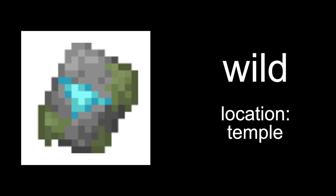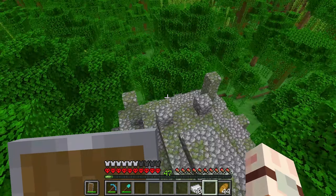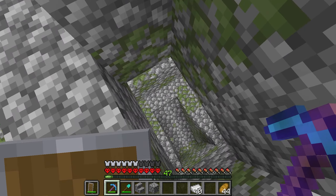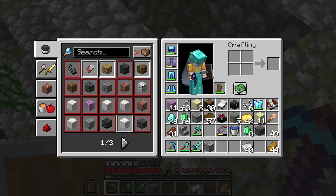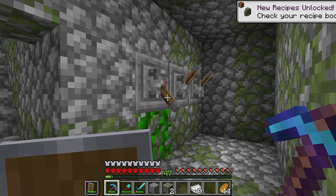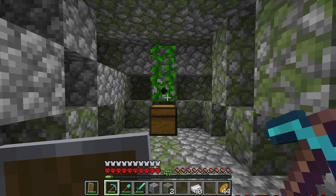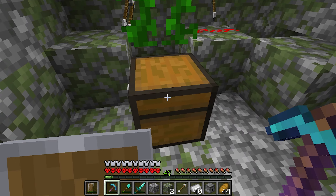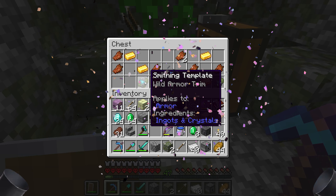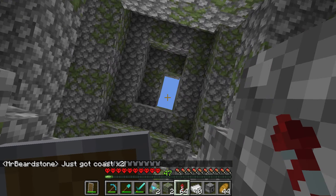Time for the wild trim. Location: jungle temple. We finally got one! I'm far from an expert on these things — it's been years since I stepped in one. After triggering some traps, we navigate through and find the chest. Oh nice, wild armor trim — we got two as well! Perfect. Wild is in the bag, let's get out of here.